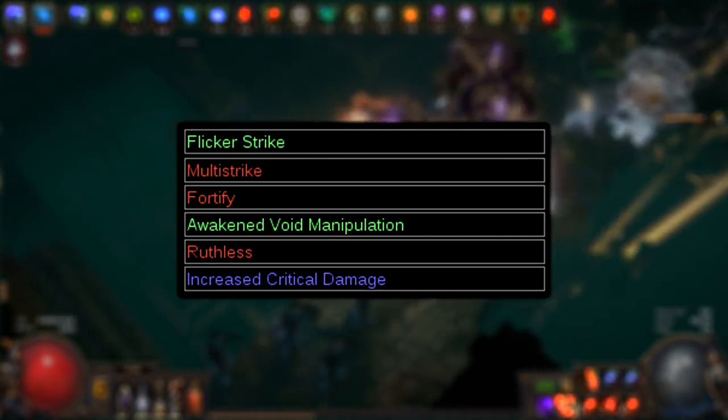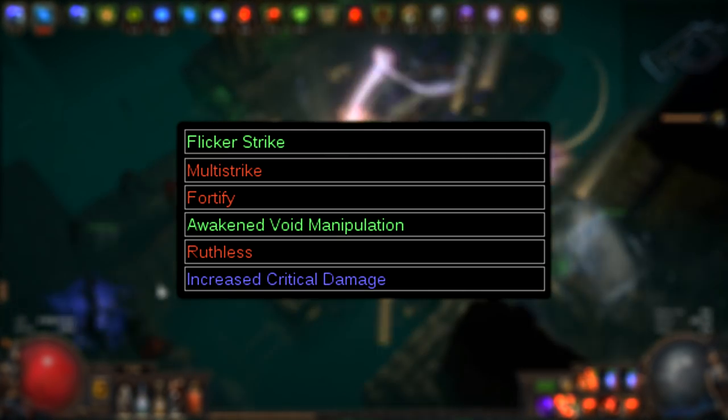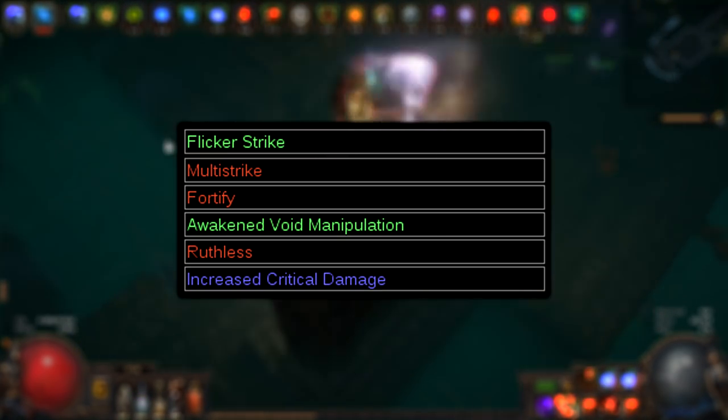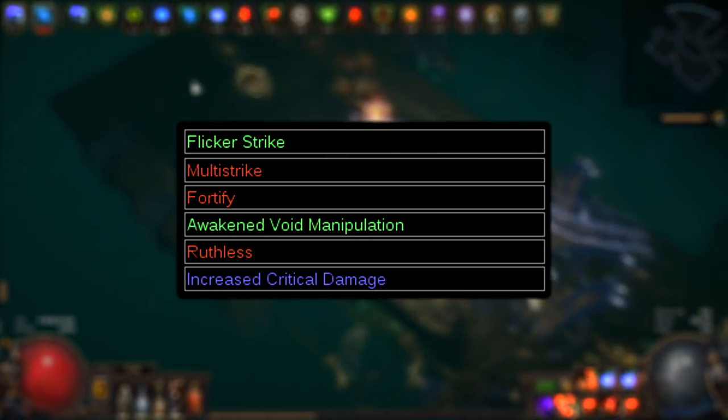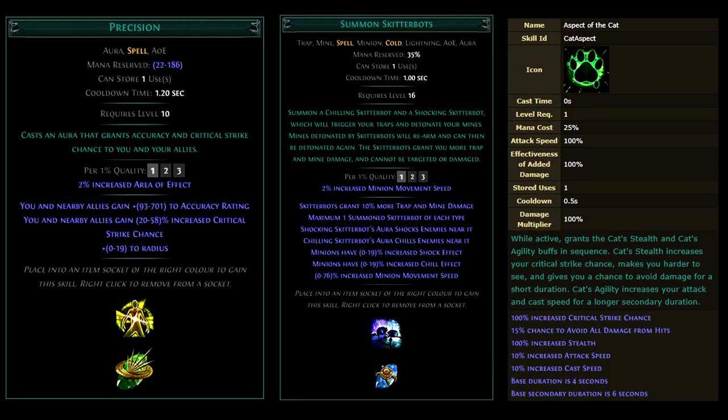Our main skill is Flicker Strike. Since we're dealing Chaos Damage, most traditional support skills don't work. That's why we use Void Manipulation and Increased Critical Strike Damage. Most Auras don't work with this build, so we use Blasphemy with Despair Curse, plus Precision, Skitterbots, and of course the free Aspect of the Cat.